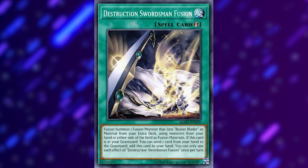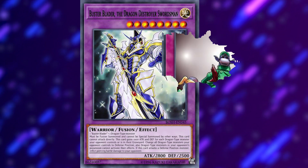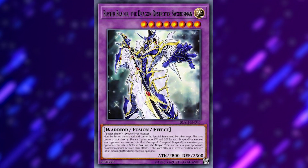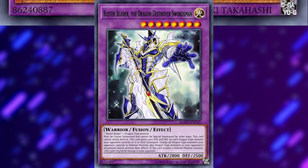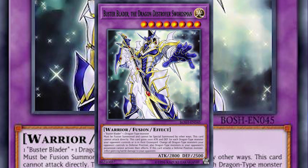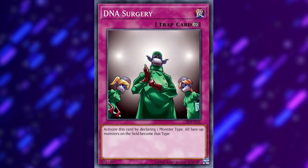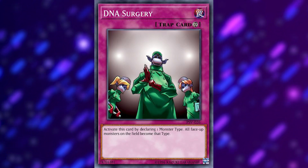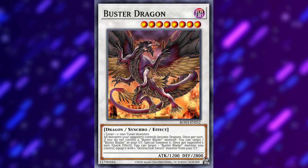Buster Blader is a fusion archetype that focuses on really only one combo: getting Buster Blader the Dragon Destroyer Swordsman on the field with DNA Surgery. BBDDS gains 1,000 attack and defense for every dragon monster your opponent controls or has in their graveyard, changes all dragon monsters your opponent controls to defense mode, and prevents them from activating their effects. He can't attack directly but inflicts piercing battle damage. That's where DNA Surgery comes in, since it can change all your opponent's monsters into dragon type. Buster Dragon does this too, but this old school way is still viable.